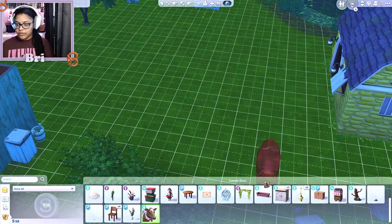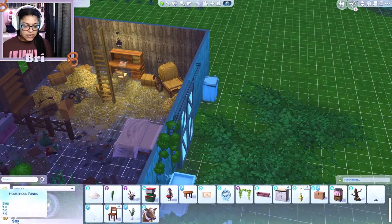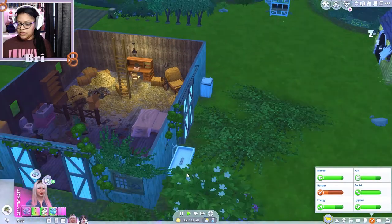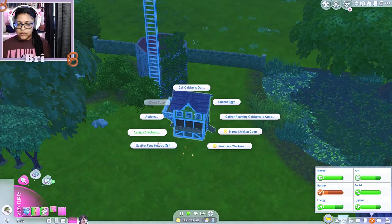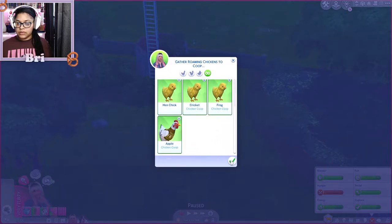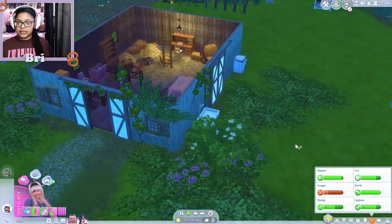We also have Daisy, who I can't put out yet. For now this is gonna have to do until we get enough money. I need to deduct 32 simoleons — 98 minus 32 is 66 again. The chickens are outside, so let's gather the roaming chickens to the coop — one, two, three, four, five, six — yes, all of them go in. We need to collect eggs, and I need them all inside because there is a fox here.